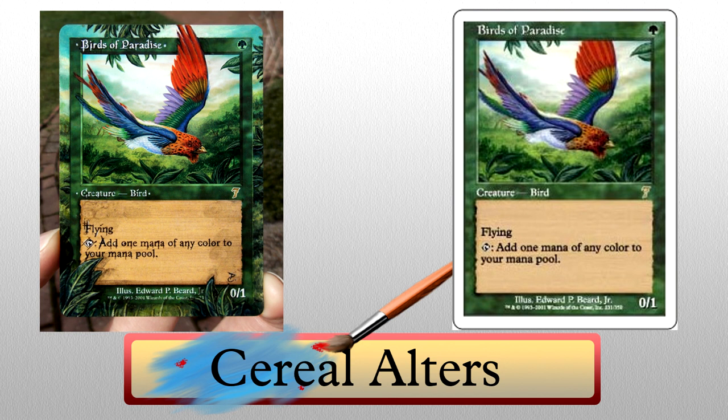Serial Altars' second piece can only be described as beautiful. This Birds of Paradise is simply breathtaking. Even if you ignore the detail in the extended leaves, grass, sky, and the perfectly extended wings on the bird itself, the card in general is just so eye-catching. There are no real words to describe it. I really wish I owned this — whoever does, you are a lucky, lucky player. Just beautiful.